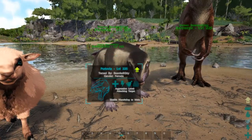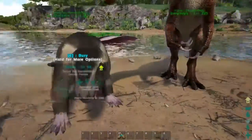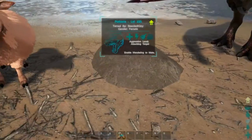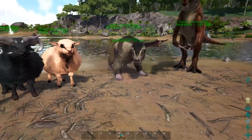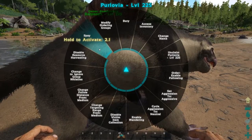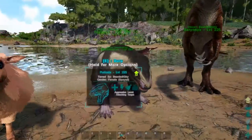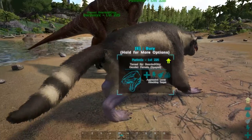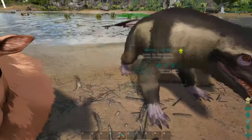You've got this Purlovia — it kind of makes me think of some sort of badger-looking thing. It says 'bury'; I don't know what that's going to do. Oh — it just hides! It buries itself! And then there's like a spay action — did I just cut off its... okay. Anyways, it doesn't seem to have a saddle and I can't seem to ride it; I'm not quite sure what its purpose is honestly. Oh, it's a female — so I basically tied the tubes, so it can't multiply.